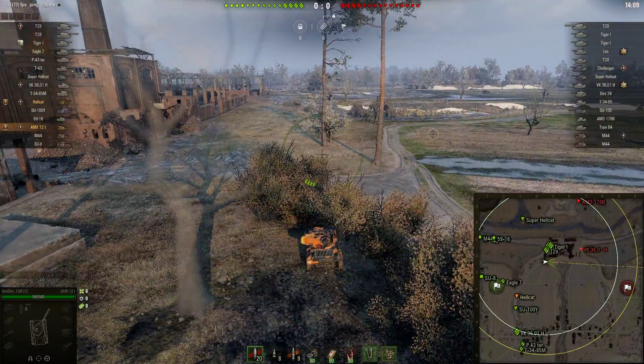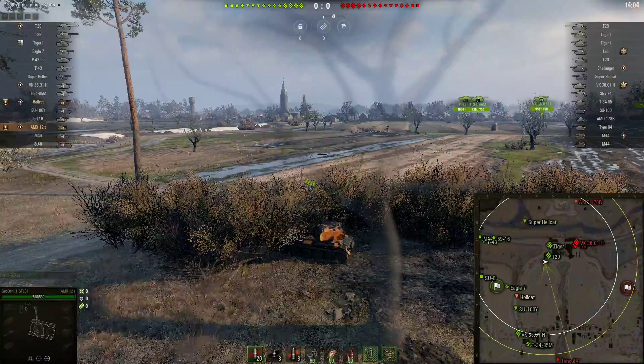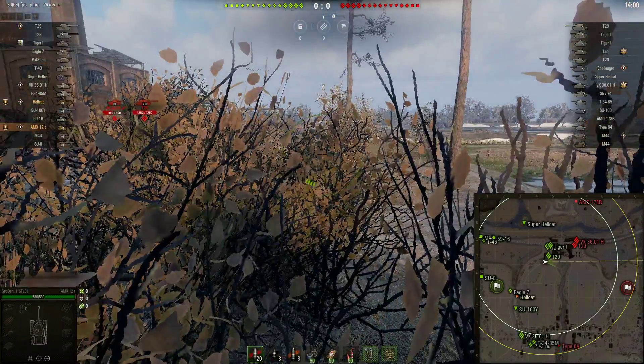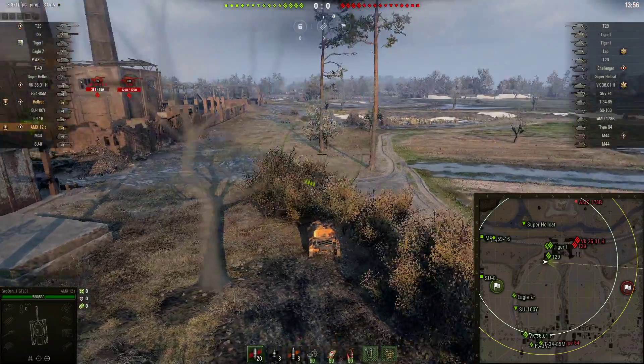Not bad, but we're back on Poland — because screw me, I hate this map. Here goes the clown car heading for the hill, and of course the heavies are just going to be heavies and try to heavy it out in the factory. There's the Type 64 doing active scouting, jumping in the ditch.